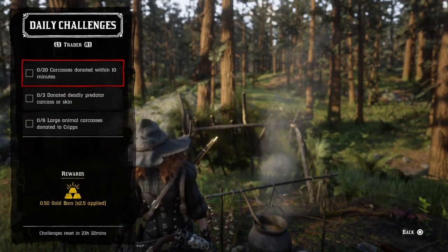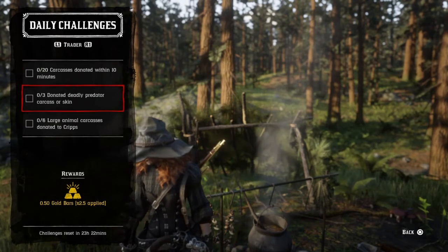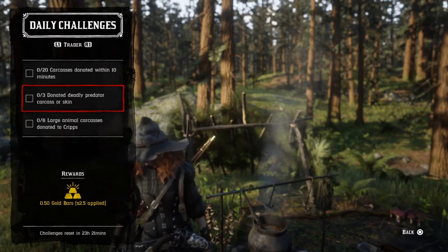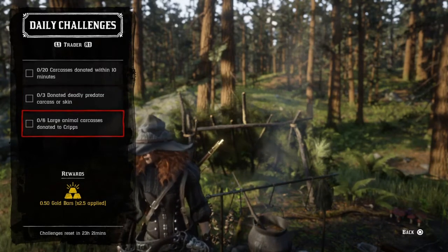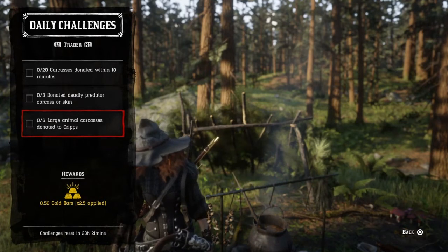The trader role dailies include: donate 20 carcasses to Cripps within a 10 minute time frame, donate 3 deadly predator carcasses or skins — I got lucky, I was attacked by a grizzly and 3 wolves as soon as I logged in right here by this cauldron, so I got that one taken care of — and donate 6 large animal carcasses to Cripps.